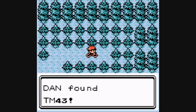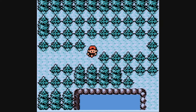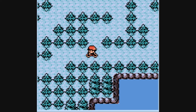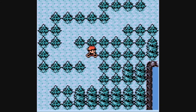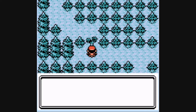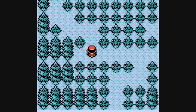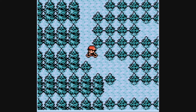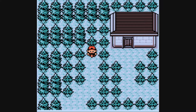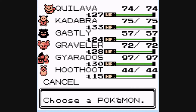Hidden Power is a very strange move. The type of attack it is and the power of the actual move is solely dependent on the Pokemon's base statistics. So it could be a base 63 ice move, or it could be a base 40 poison move — it's totally up to the statistics. It can be good, but it takes a lot of breeding to get it right. I've gone the wrong way. Hidden Power is in that house, but I'm not going to get it because I can't be bothered.